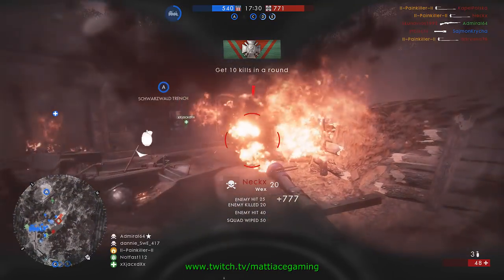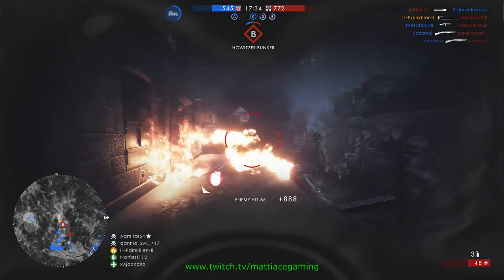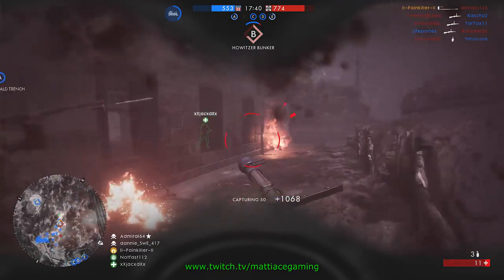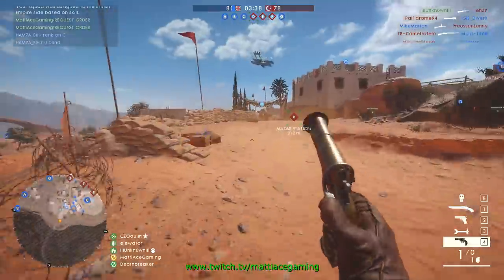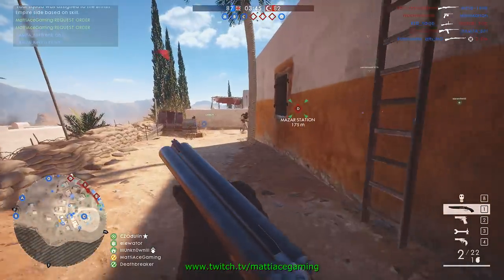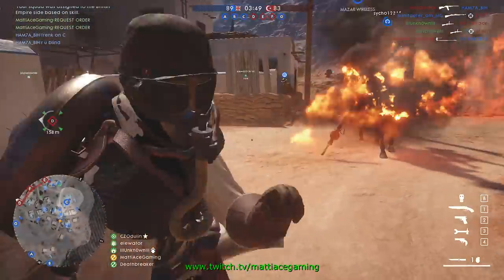Hi guys, this is Matthias and I'm coming at you with a video where I want to share some mixed moments using the elite classes of Battlefield 1, but I want to stick primarily to two of them: the Sentry Kit and Villa Perosa. The flame trooper you saw me use in the beginning won't have any more part in this video, but I'm going to show you one of the most reliable ways to kill an elite class by stabbing this flame trooper.